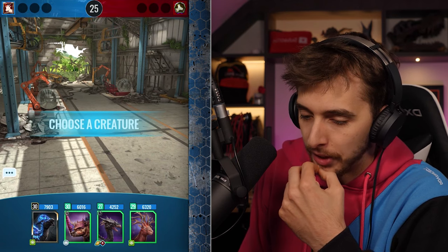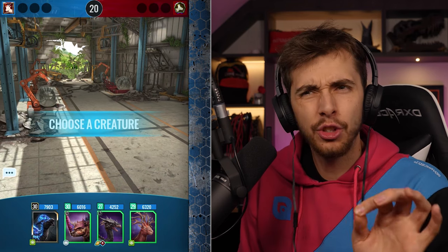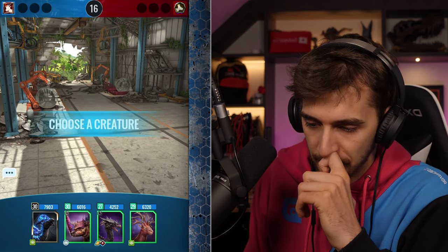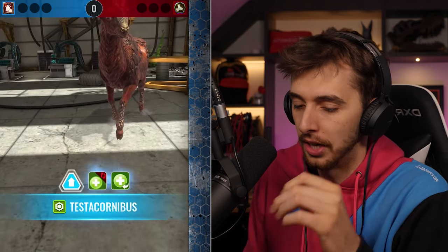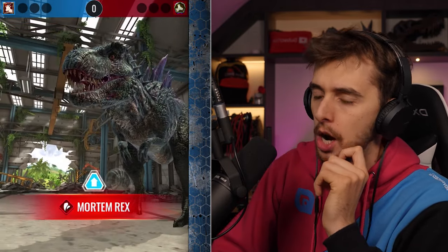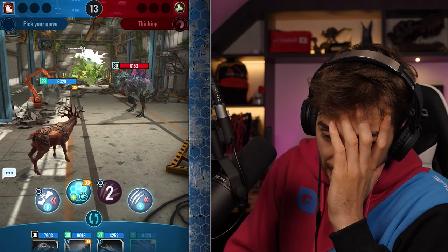Okay, what have we got? We got the Hadrosaur Lux, we got the Testacorbinus. I don't know what people are starting with — I really should take notes. A Gripo last time. Should we just go for Testacorbinus again? Let's just go for Testacorbinus — the super health tank that I still haven't max boosted. Oh my god, it's the perfect counter again! Oh, it should have been Hadrosaur Lux — that's annoying.